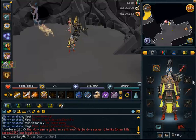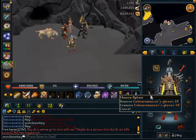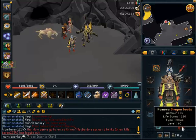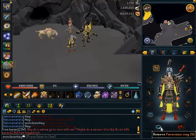For gear, I'm just wearing Bandos, a Tokhaar-Kal, a full Slayer Helmet, Culinaromancer's Gloves 10, Dragon Boots, since defense really is not needed here at all, and of course a Ferocious Ring for the damage bonus in the Kuradal's Dungeon.